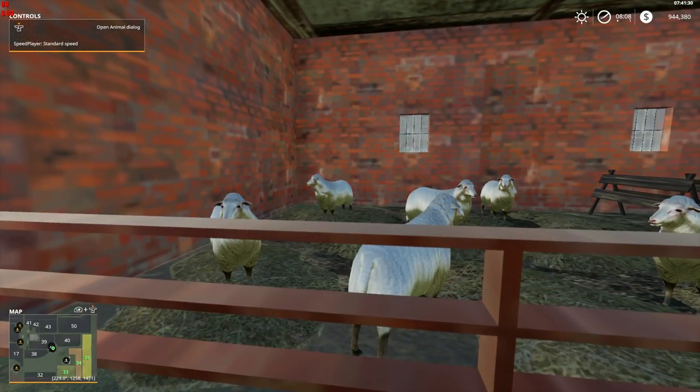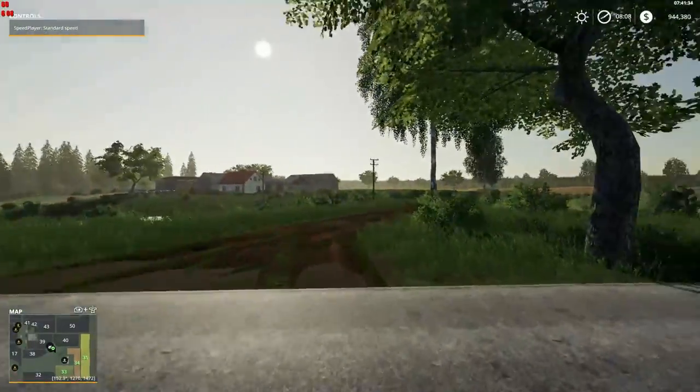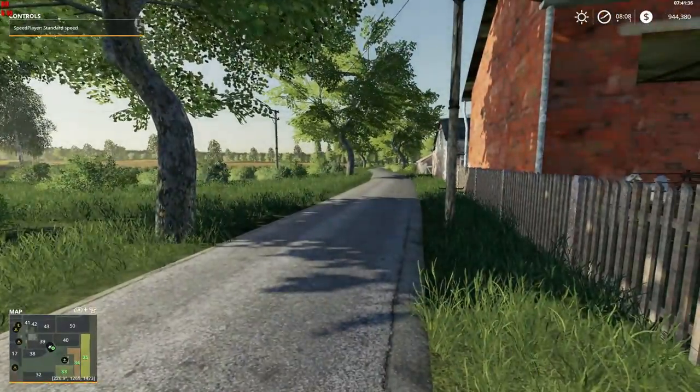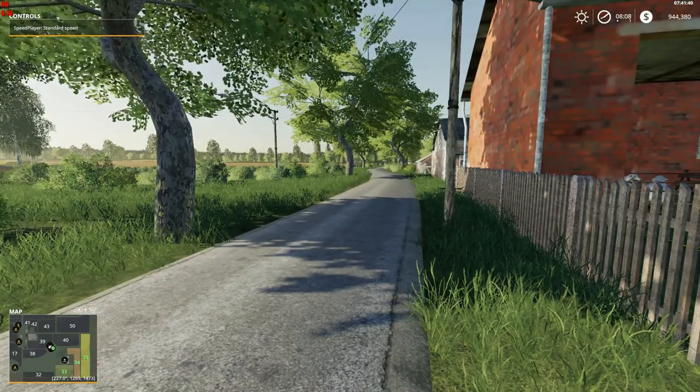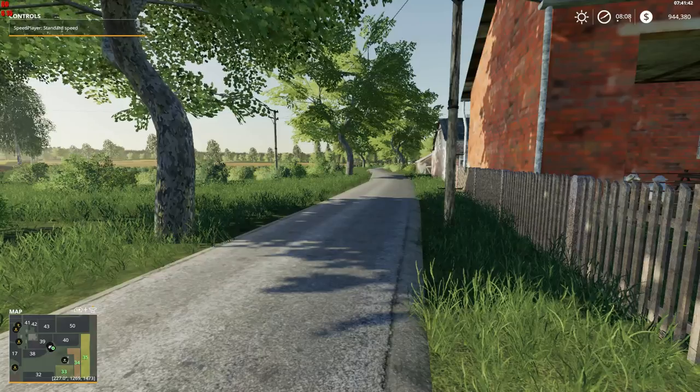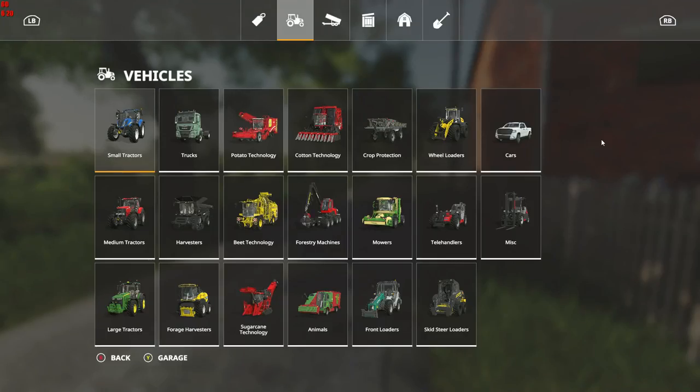Chrome sheep! That's certainly different. What we want is to get ourselves a vehicle so we can get around this map. I could use the player speed mod, but let's do this instead.